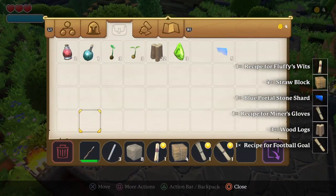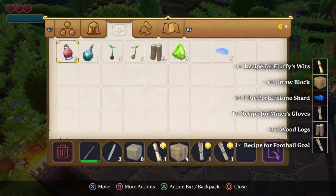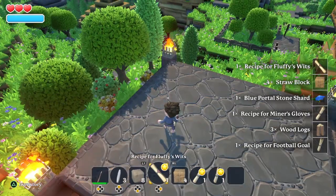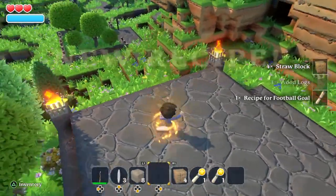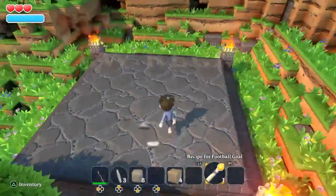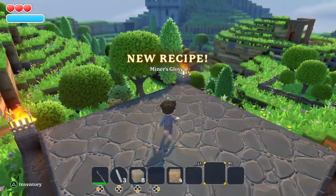So here you go, we got — recipe for fluffy wits, recipe for minor gloves, recipe for a football goal. Thanks for watchin'.